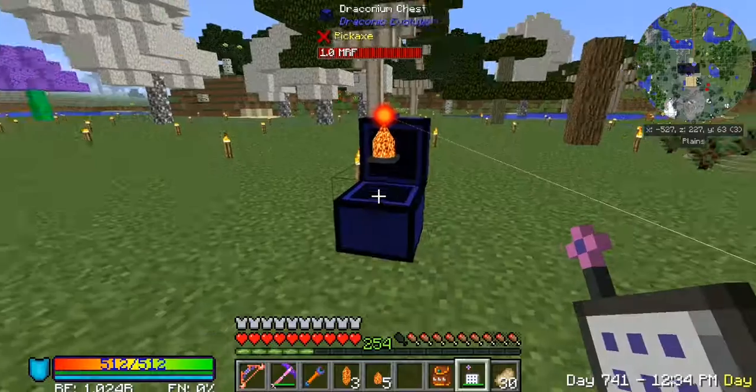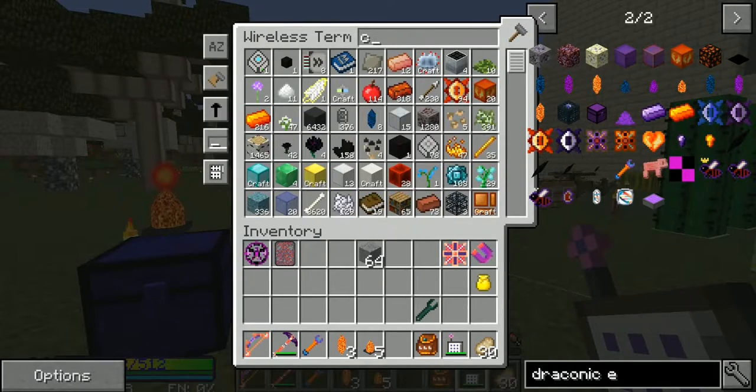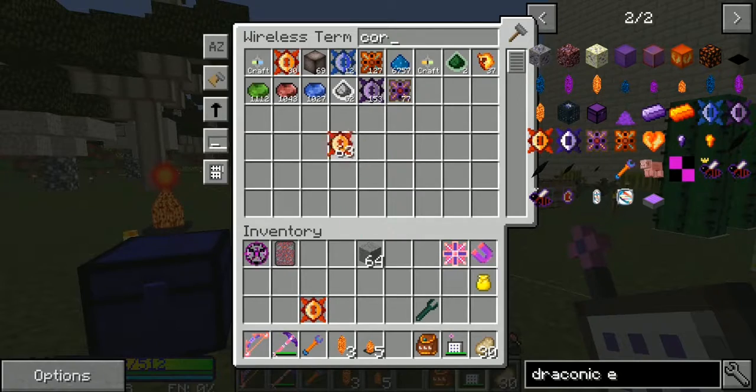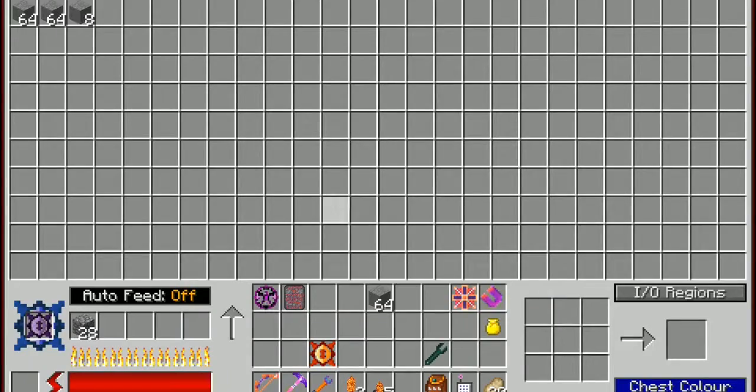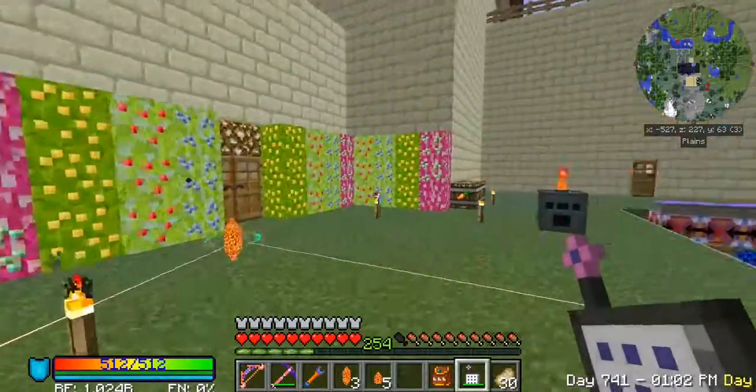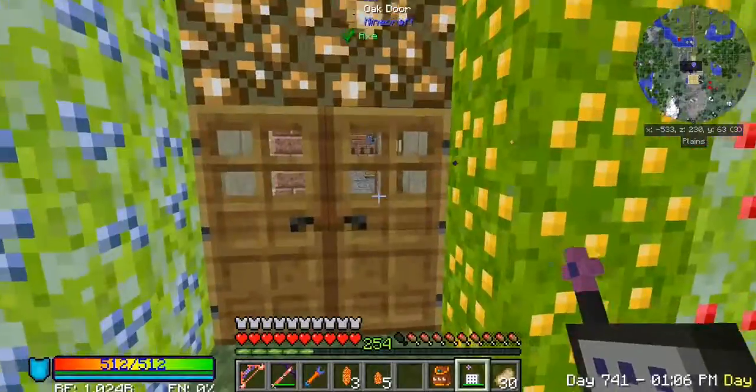So if we had a higher tier core, like maybe one of these awakened ones, and we switch it out — look at that! That's actually a little faster. It's about double the speed of the base one.